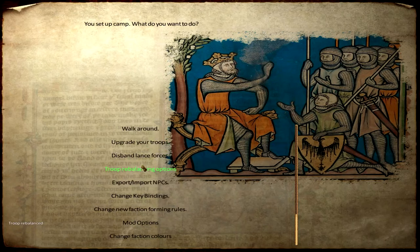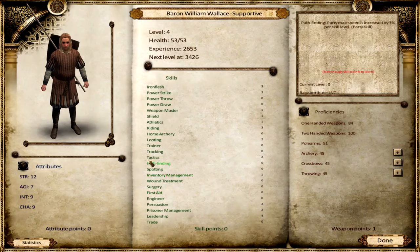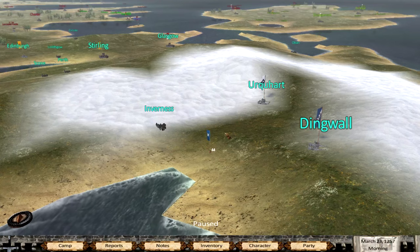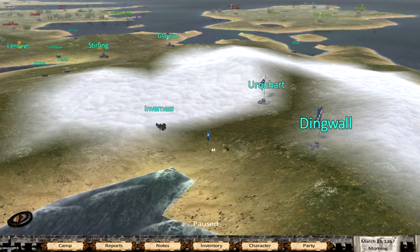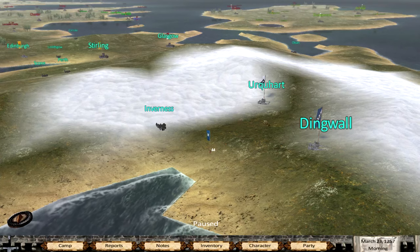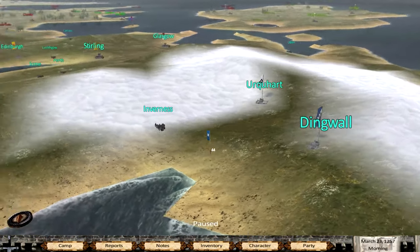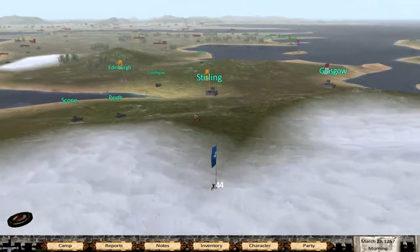We can go around to the export-import system - if you want to have a character or companion like Peter, you just click him and press C and it will copy it. You'll have to go to the Mount and Blade folder in your save files - yes, it should have Peter there now. If you are contributing to this series, I'll decide who's going to be in it - don't ask, because I don't think that's nice.